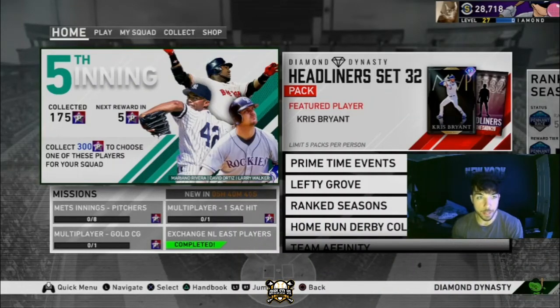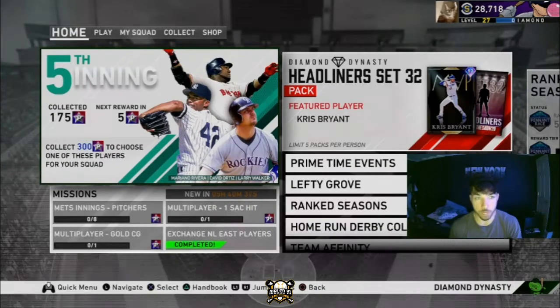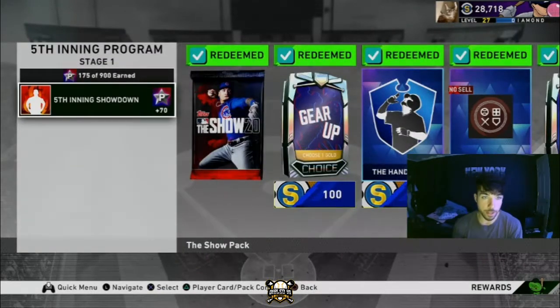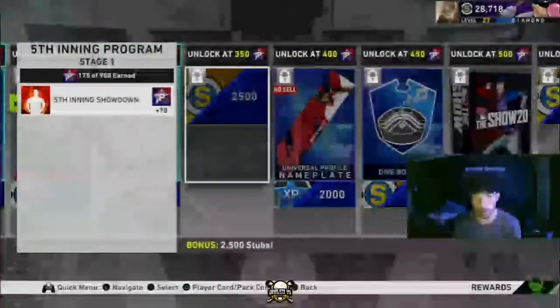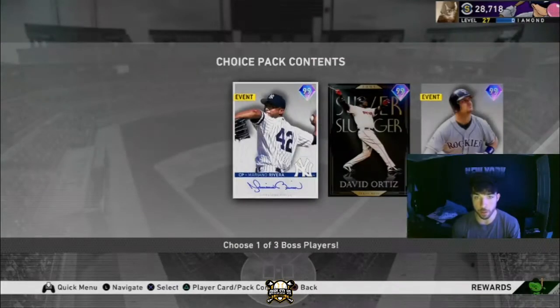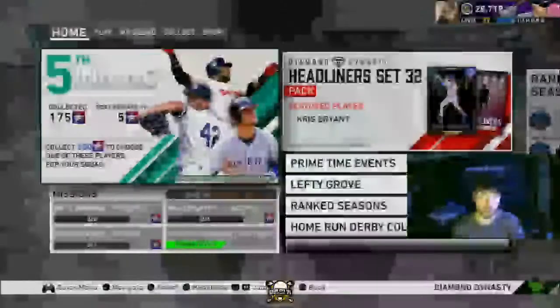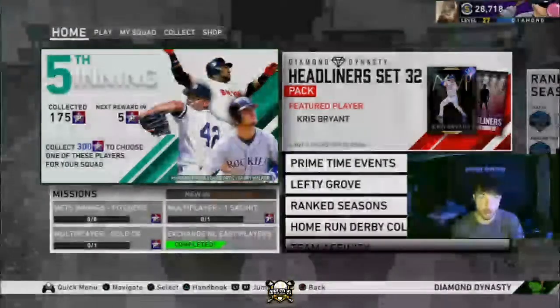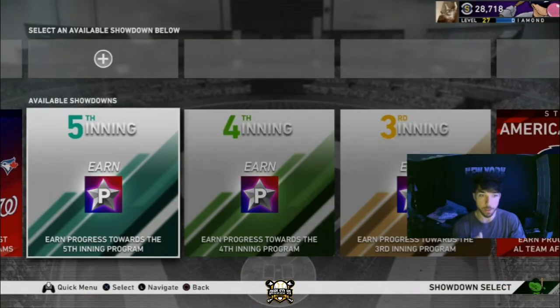What is going on guys, I was just about to hop into the fifth inning showdown so I figured I might as well record a video showing you guys some tips and tricks. The fifth inning showdown gives you 70 fifth inning program points, so this is one of the first things you should be doing if you're trying to get up to 300 points to get one of the new fifth inning program rewards: Mariano Rivera, Dave Ortiz, and Larry Walker.